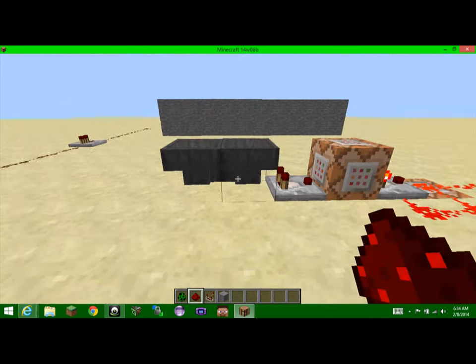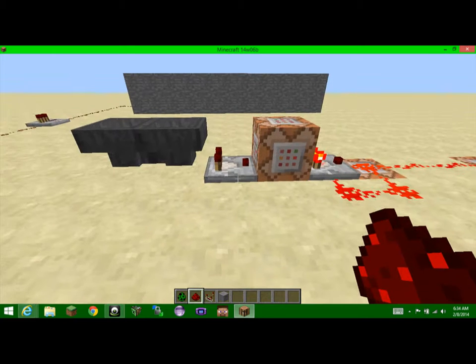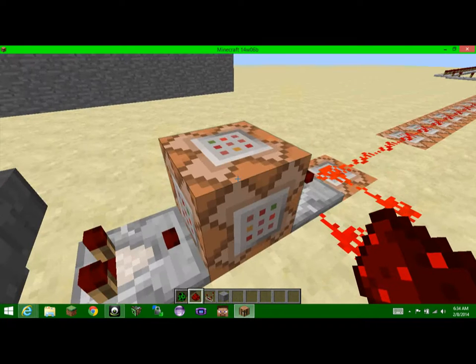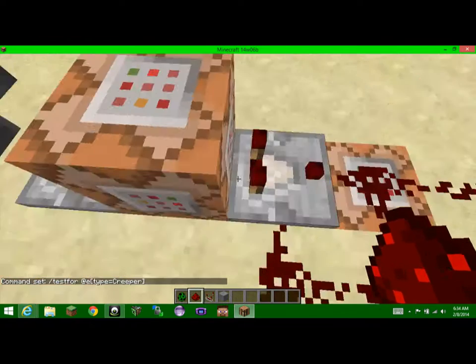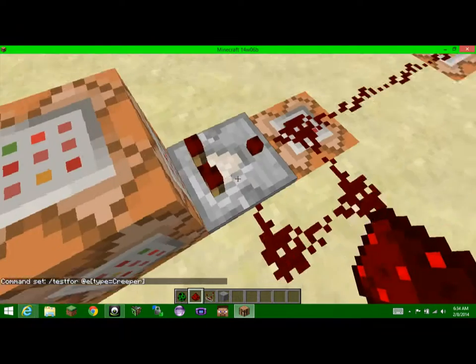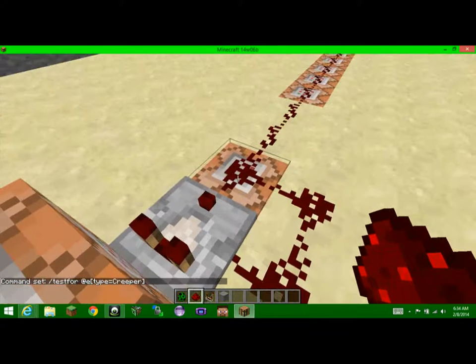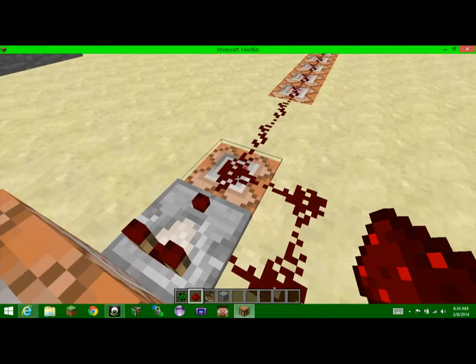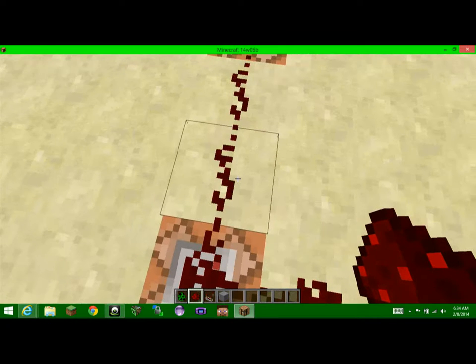Let me show you guys how to make this. First, you take two Hoppers — everything I do is with Hopper Timers. And then you put a Comparator going to this Command Block, testing for any Creepers in the world. Then it goes into this Comparator, so the Command Block says there's a Creeper and lets off a signal. Which sends one signal to this Command Block, which plays the Thunder Sound, telling you that there's a Creeper in the world.